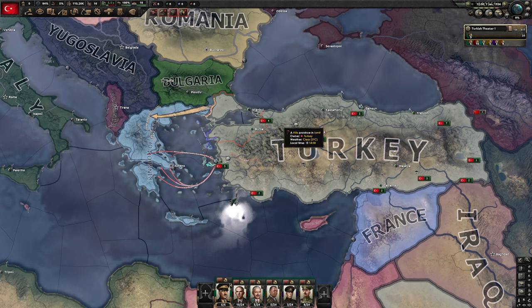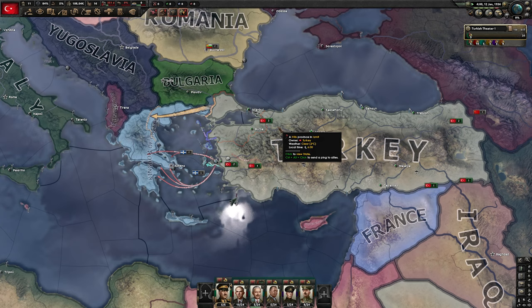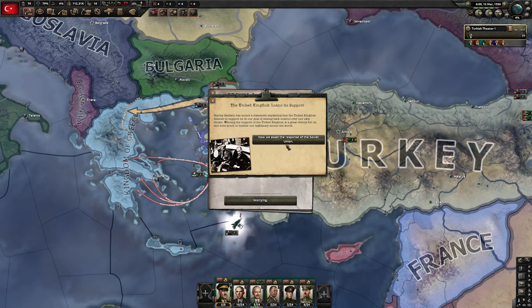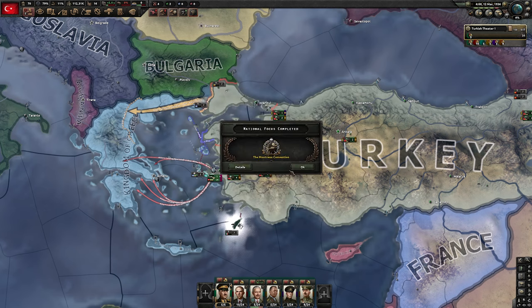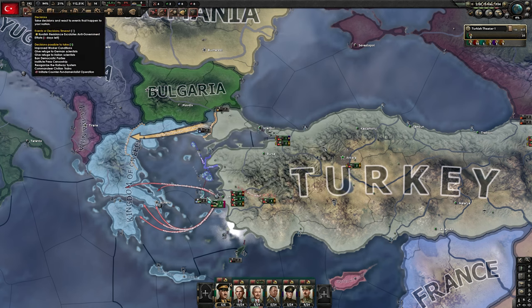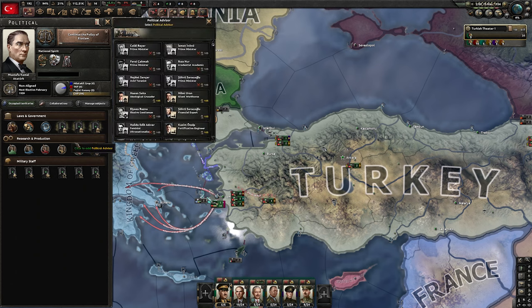Then we can unpause and continue at speed four until we get the first series of events — there isn't much that we will need to do. This should be the first series of events you get, and it's very important that you do not offer the compromise. You go for no settlements with the Soviets and then wait for their response — again, you say nothing has changed. You always win this series of events, which gives you a lot of base stability and a lot of political power, which we are going to use right away to pick the silent workhorse.